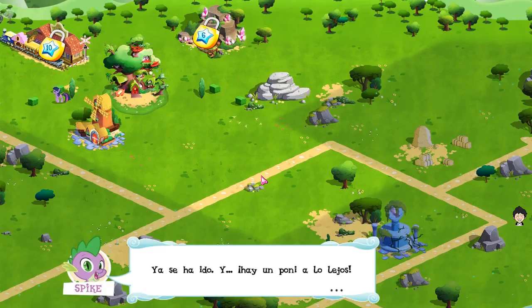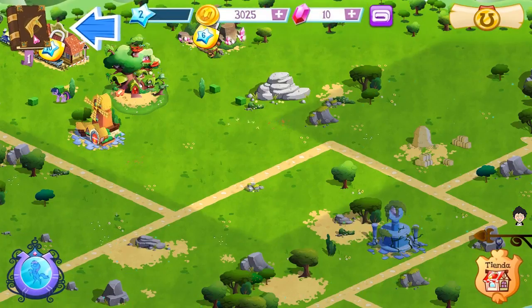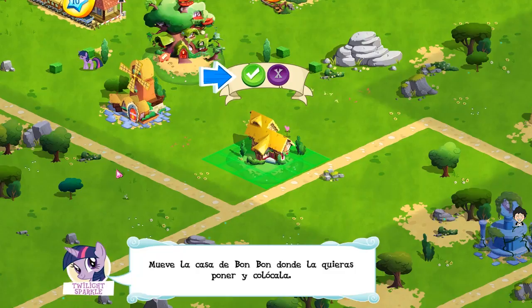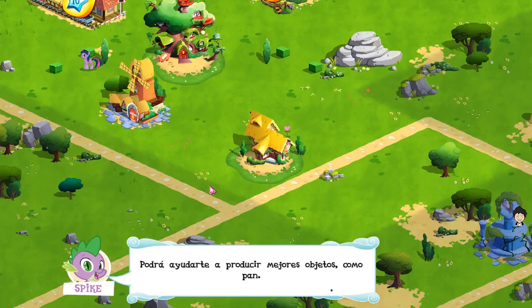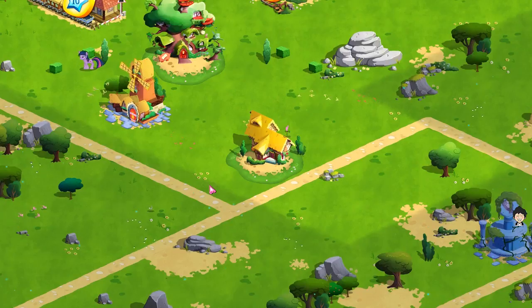She's gone. It's Bon Bon! Let's make a place for her to rest her hooves. Move Bon Bon's home to where you want — she'll be here any second. Feed me another gem. When Bon Bon arrives, she'll be able to help you make better items, like bread. I'd love the help, and we can earn more bits that way.